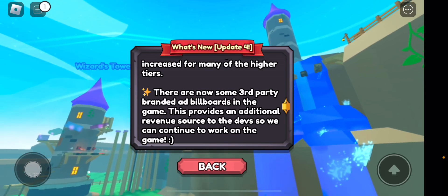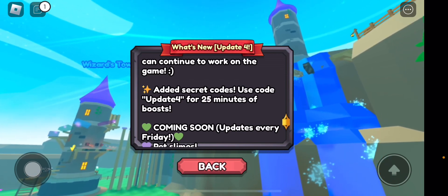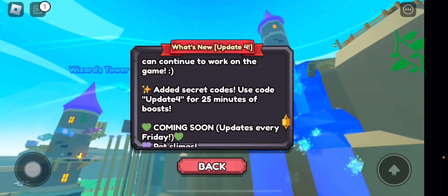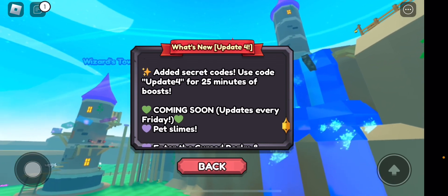They've also added a secret code — use code 'update4' for a 25-minute boost. I'm not going to use it right now because I actually want to get OP at this game first and then use the code. So we have coming soon as well.